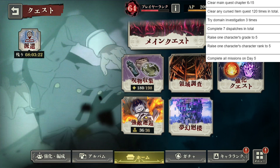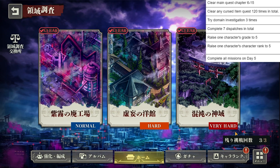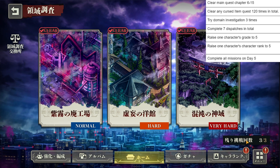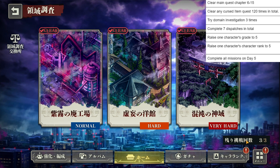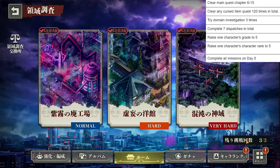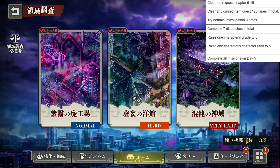Now, try the domain investigation. Since we're on day 5, these things recover every single day. If you're doing these every single day since the global launch, this should already be done before you even head on to day 5. Keep in mind: do this every day so you don't have to scramble. They only give you one try of this thing every single day, so it should be an easy breeze task by the time you get to day 5.